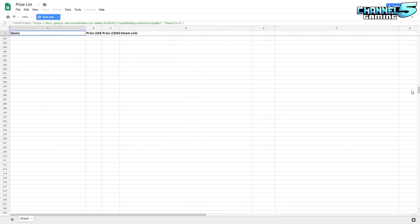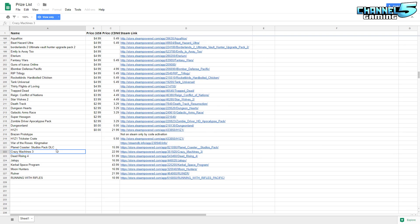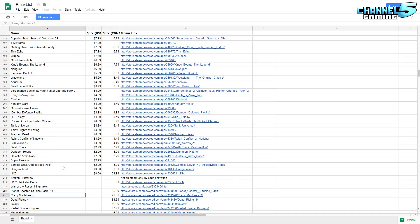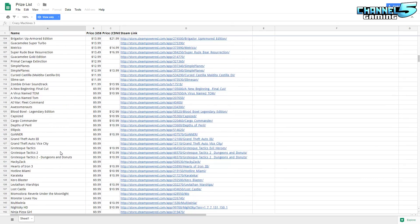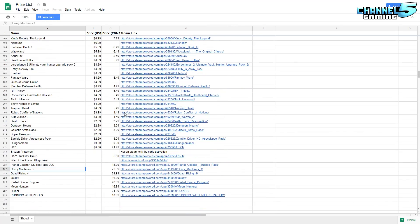And then we have our prize pool — 227 games technically. I have just added a whole bunch of new games: Dead Rising 4, Kerbal Space Program, Moon Hunters, Ruiner, Running with Rifles. We actually have a Planet Coaster Studios Pack DLC donated in as well. Plenty more to come by the time this contest ends. You guys can click the link yourself and look at them — obviously the codes are hidden but I have all of them.